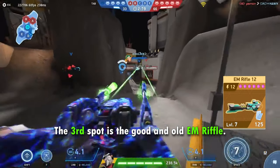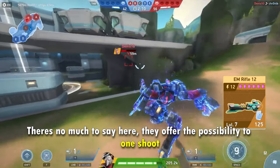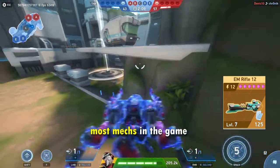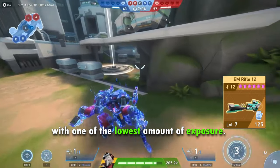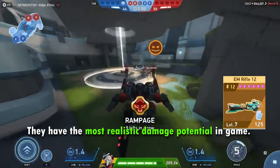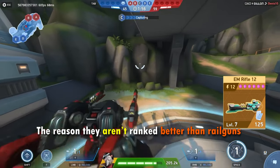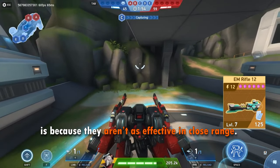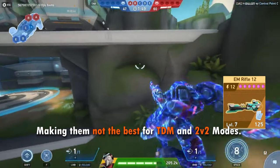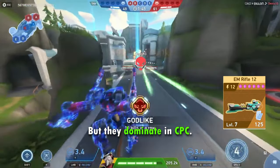The third spot is the Gould and Old EM Rifle. There's not much to say here. They offer the possibility to one-shot most mechs in the game with one of the lowest amounts of exposure. They have the most realistic damage potential in the game. The reason they aren't ranked better than Royal Guns is because they aren't as effective at close range, making them not the best for team deathmatch and 2v2 modes, but they dominate in CPC.